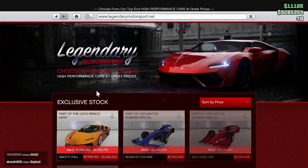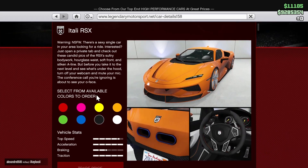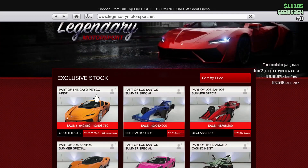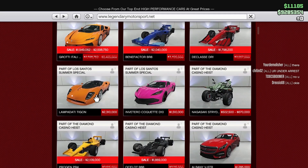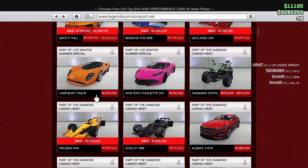Moving on to the discounts for the week: in the Legendary Motorsport category we're going to have the Grotti Itali RSX at half off from its normal price, as well as all the open wheel vehicles — that's going to be the DR8, DR1, DR4, and RA8. Those are definitely good pickups if you have the money.